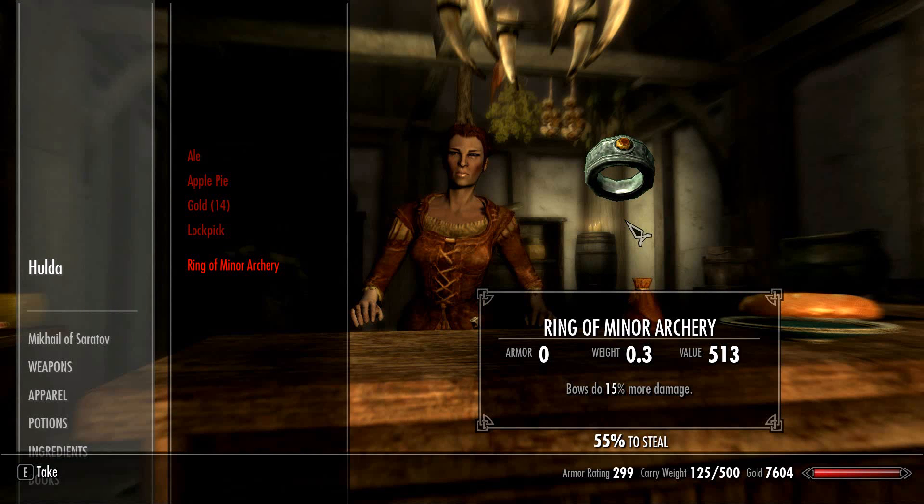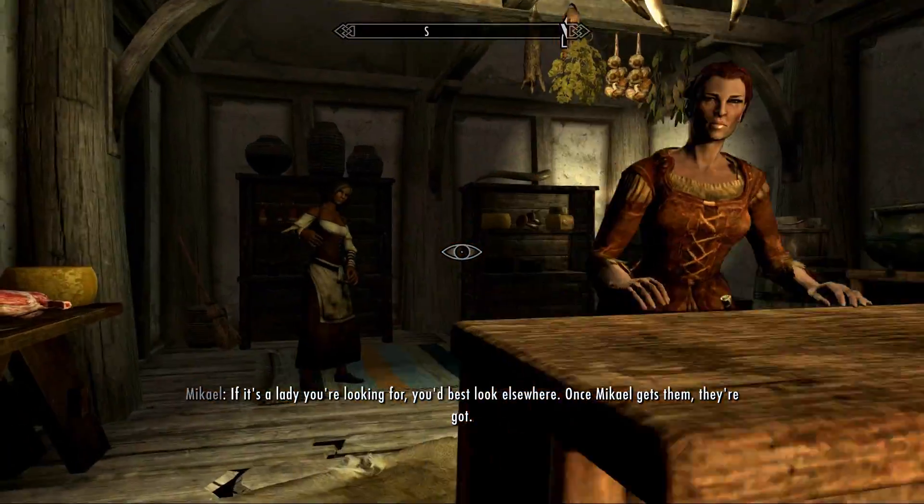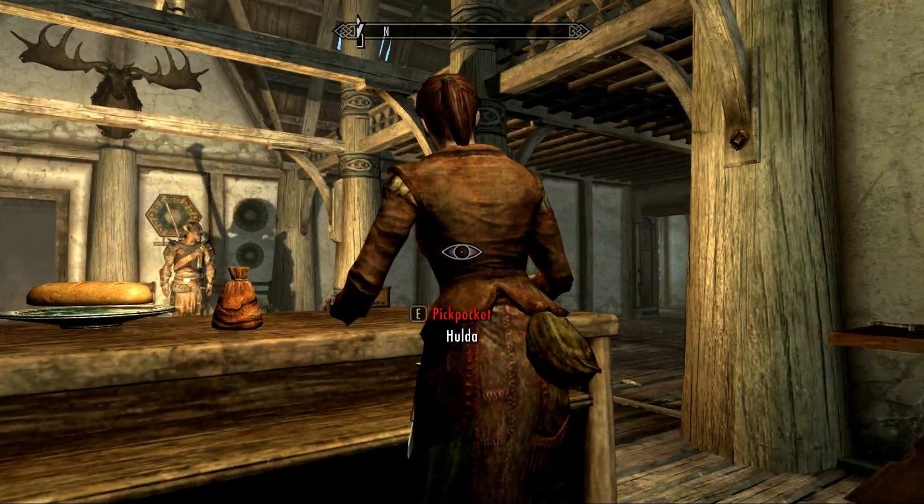Let's try something difficult — a Ring of Minor Archery. Right now I'm detected. The chance to steal is only 55%. Now let's go behind and try to hide.